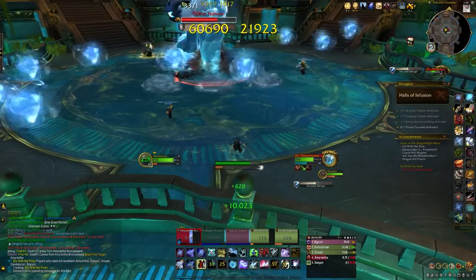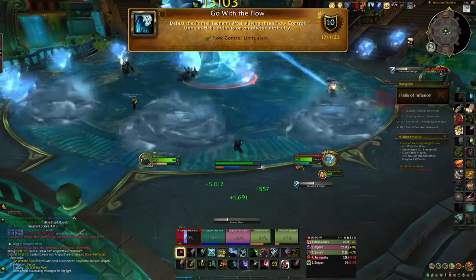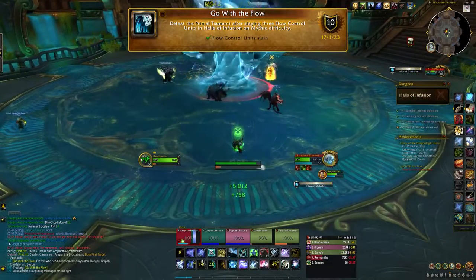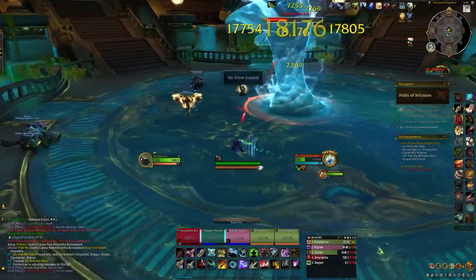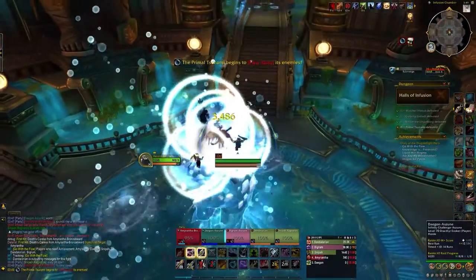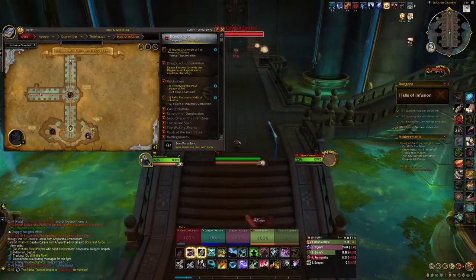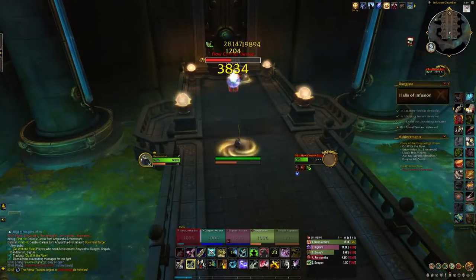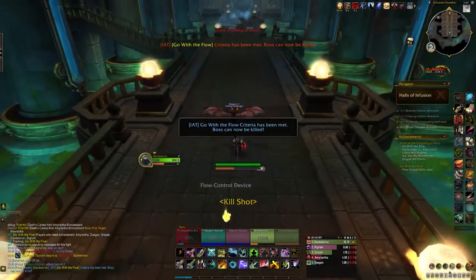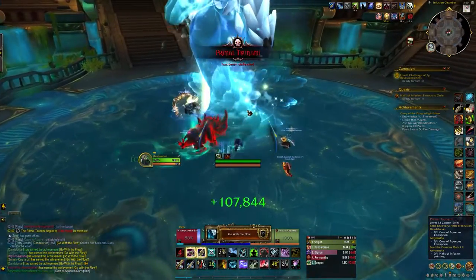The last achievement in the Halls of Infusion is Go With The Flow — defeat the Primal Tsunami after slaying three flow control units. Do the boss as you normally would. When the boss does the intermission with the Cast Away ability, turn around and defeat the new NPC called the Flow Control Unit. Once all three are defeated, run back and do the intermission phase and defeat the boss as normal to get the achievement Go With The Flow.